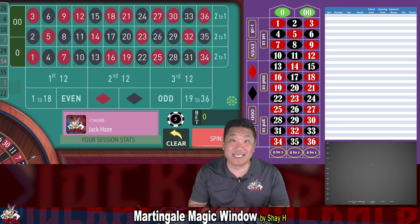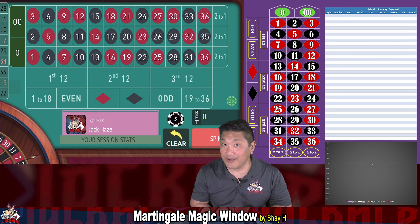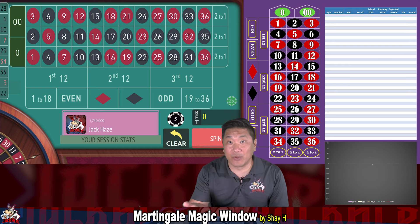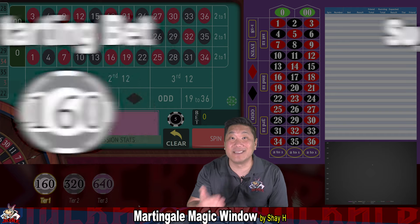As its name implies, this is a Martingale system. That means whenever we lose, we're gonna double our bets for double our fun. According to Shea, you should start with a bankroll of $1120.